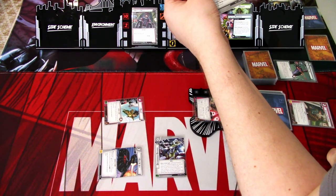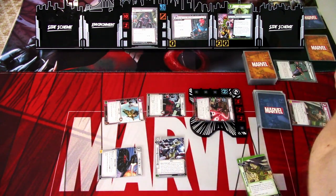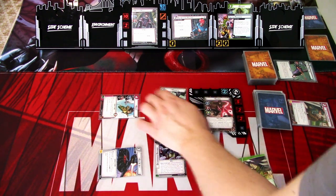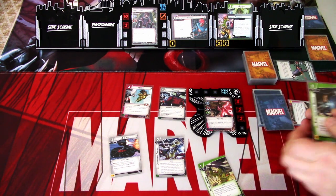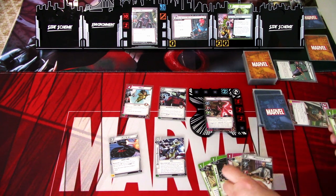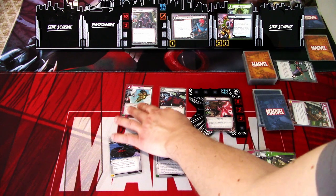After Magneto attacks and defeats a Sentinel Minion, heal one damage from Magneto. We get to remove this damage. That is our turn. We ready up and draw back up to five cards: Electrostatic Armor, Static Armor, Gambit Staff, Professor X, and Hard to Ignore. We are playing upgrades a lot next round.